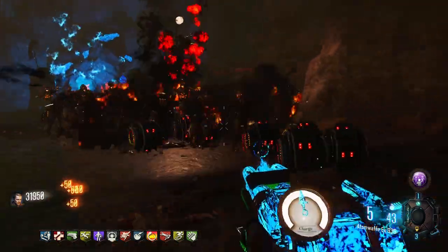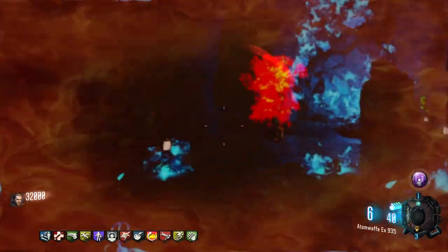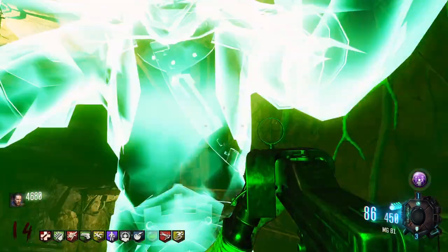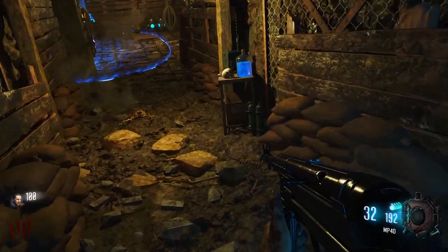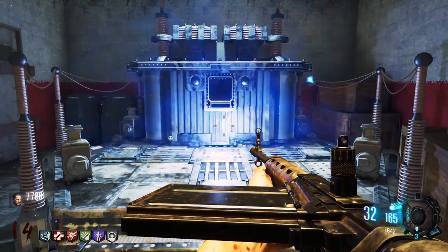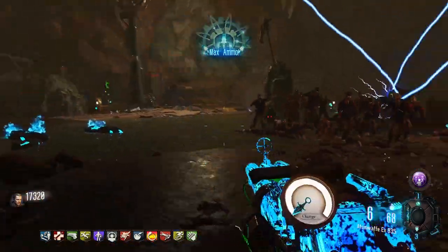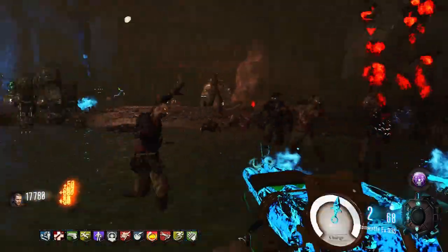Hello everyone, how's it going? My name is Sassy and today I'll be showing you how to beat the easter egg in the Black Ops 3 Custom Zombies map, Atonement. I plan on making a video for all the side easter eggs in this map, which will include how to get Gobblegums, all the shield part locations, how to build Pack-a-Punch, and a few others. I'll place a link for that video in the description once it is done. And now, without further ado, let's get into it.